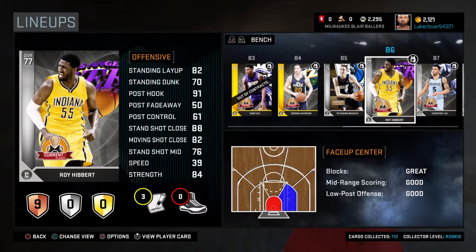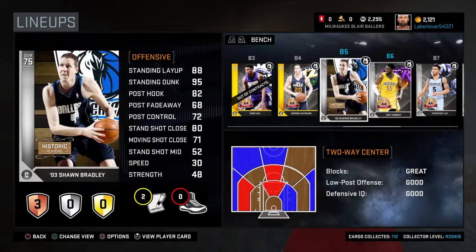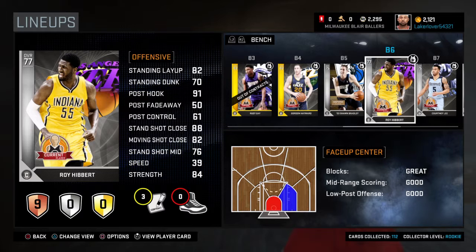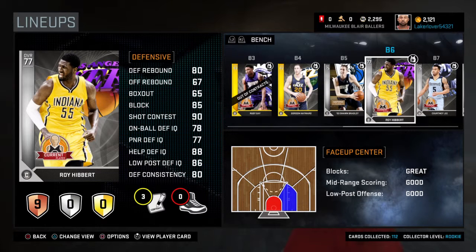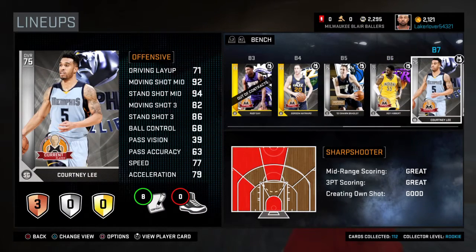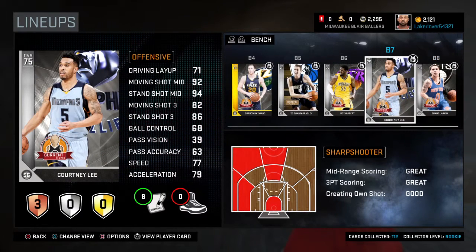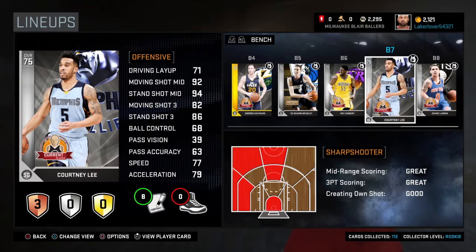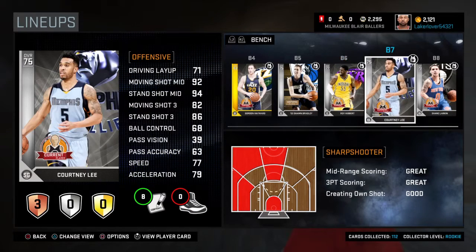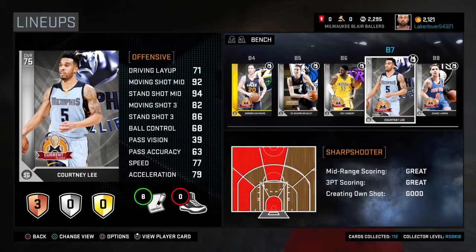Roy Hibbert is a very good blocker — just very slow, same as Sean Bradley. His strong points are blocking and defensive rebounding — does a lot of good stuff. Courtney Lee is actually really good too: he gets to the basket, can shoot, has hot spots all over the court. He's a sharpshooter — I really enjoyed using him a lot at the beginning.